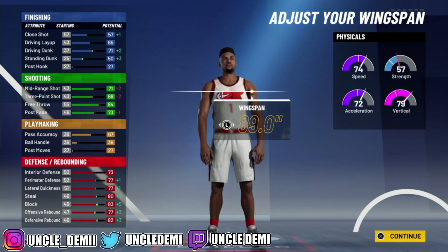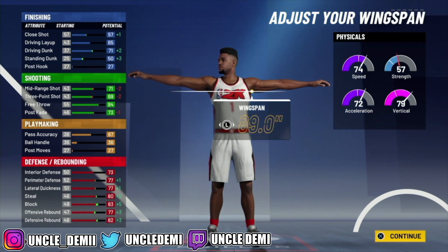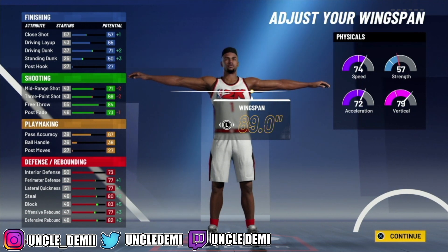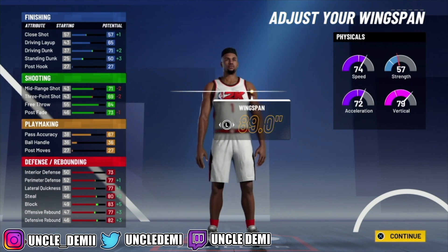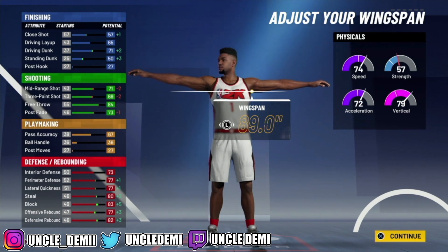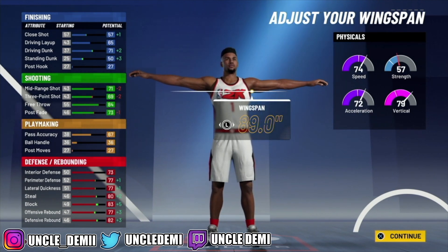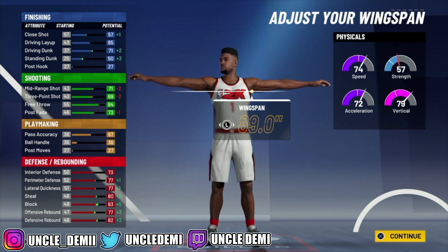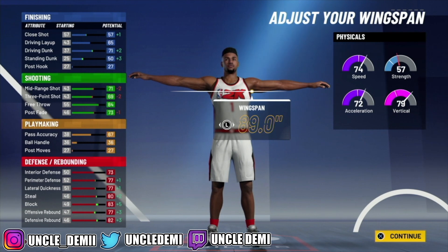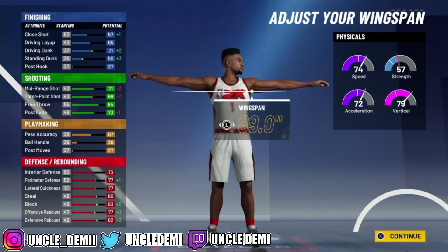A lot of my nephews and nieces are not able to maintain a 990 raw at all — most can't even maintain a 96, so they kind of stay at 95. But if you can maintain 990 raw, you'll get a 75 driving dunk, a 75 mid-range shot, a 73 three ball — which is really low but can be worked on — a 71 pass. On defense, you have a 77 interior defense, 81 perimeter and lateral quickness, 84 steal, 87 block, 81 offensive rebound, and a ridiculous 86 defensive rebound. Defensively, this build is going to be solid.